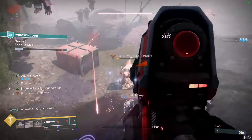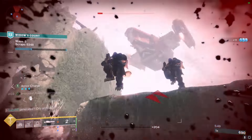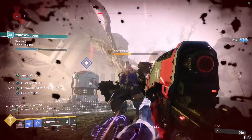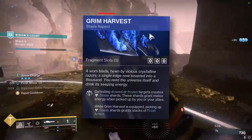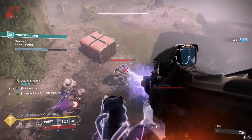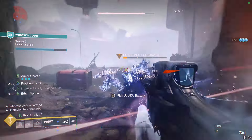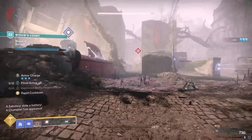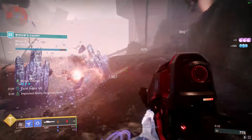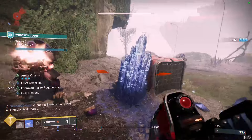Now let's look at the rest of the subclass, because Whisper of Shards, Frosties, and Stasis Crystals are not an entire build. We're using the Aspects Shatterdive as well as Grim Harvest. I like Shatterdive for the movement so I can Shatterskate around. If you don't Shatterskate at all, you could use something like Touch of Winter to get extra crystals in your grenade. The reason for Grim Harvest is that it grants Frost Armor whenever you pick up shards, which is a really great way to have survivability. Because most of the time you're getting kills with stasis abilities and not the weapon itself, you're spawning shards on top of generating ammo for Icebreaker.